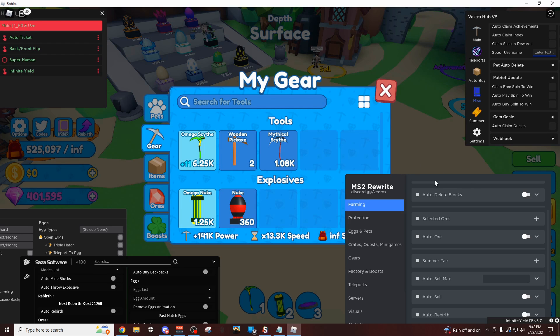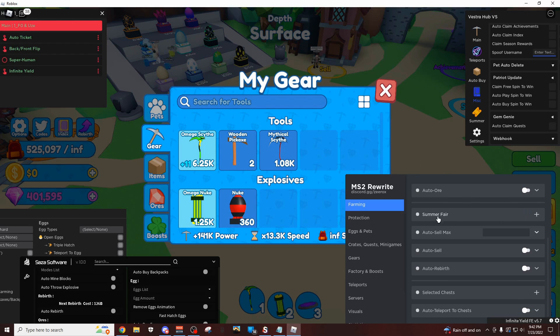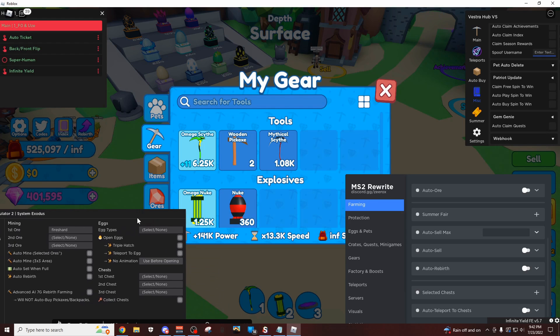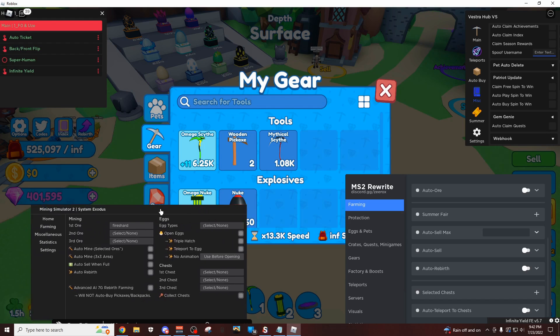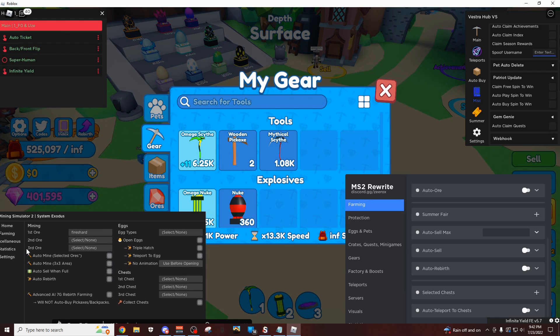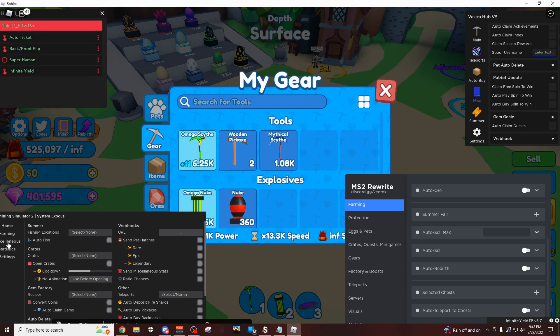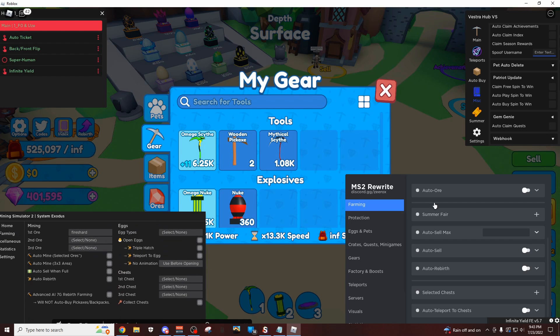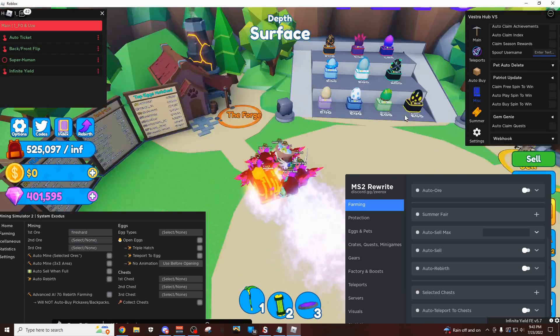Again, this is not the only script that I like to use — this is just in my opinion the best one. But you can also use Saza hub. I think Vestra and Saza have keys on them, but this one right here doesn't. You can see — same thing, I was actually doing this earlier: first ore, fire shard, auto mine for selected ores, and then it's just going to teleport you there. You have your auto mine, auto rebirth, and they actually have an advanced AI rebirth farm which is the same thing as this one, but it does not automatically buy pickaxes and backpacks. So kind of a disadvantage. In my opinion this is a lot cleaner GUI, you could use it a lot more easily.